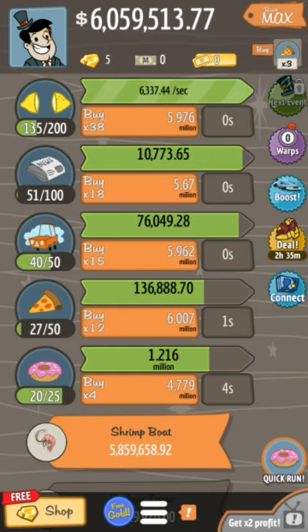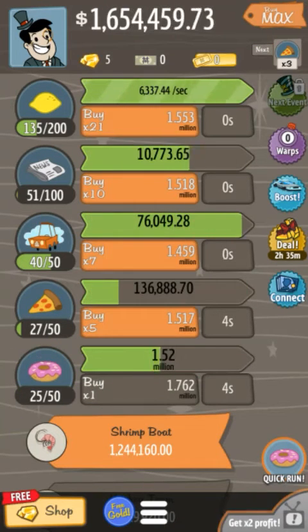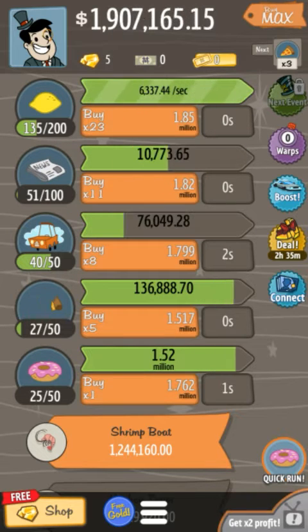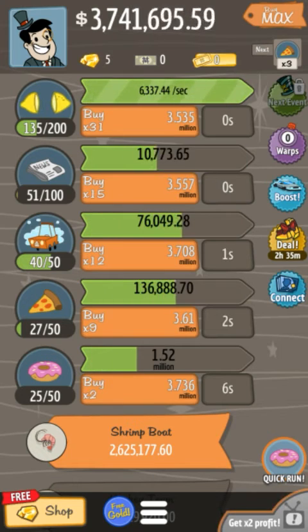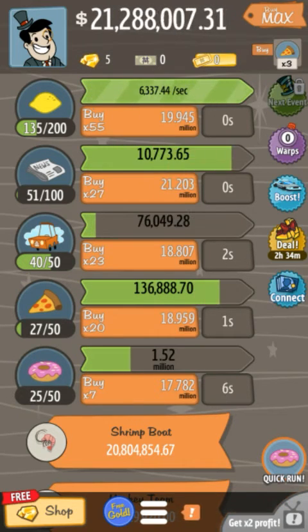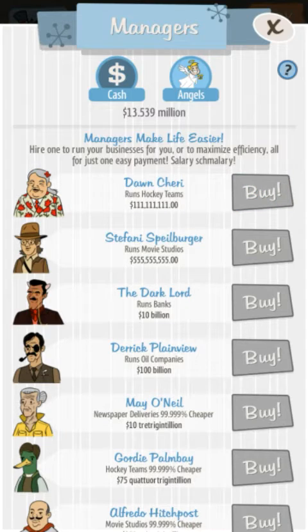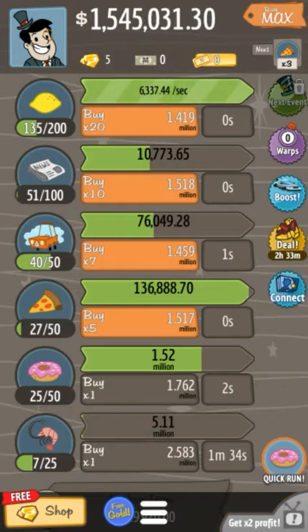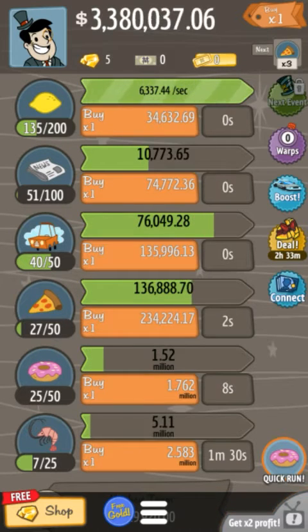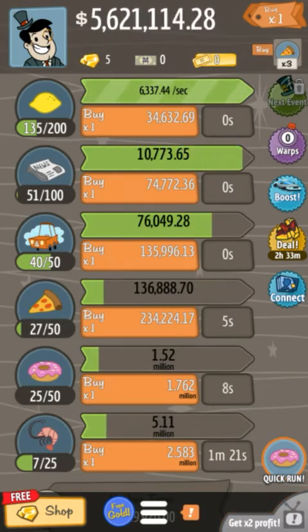I've just been upgrading the donut shop and I'm nearly getting it to the next level — nearly filling up the bar getting to 25 donut shops. Now it gives us about 1.5 million every 10 seconds. The shrimp boat costs 10 million, which should not be a problem — we're already on 6 million. I look away for 30 seconds and now we're already on 21 million. Let's buy Forrest — got him. The shrimp boat makes 5.1 million every minute and a half, which is pretty good.